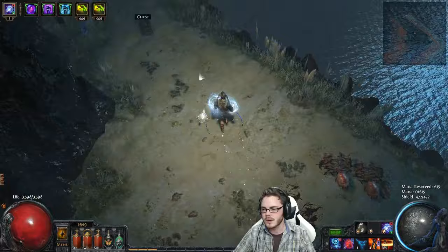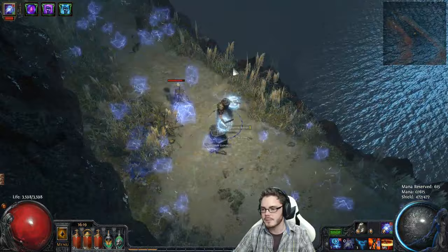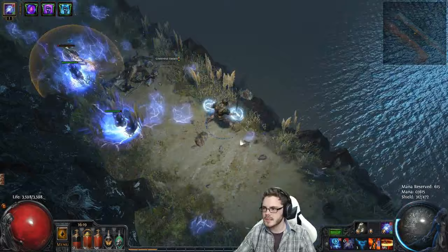I have on this character been using Vile Spark as well. I've got this on a mine so that I can use it on a dual totem build. I place it down, pop that, and it puts a large number of Sparks out. That adds a lot of extra total damage — great for killing bosses, great for killing nastier packs. Works out pretty well overall.